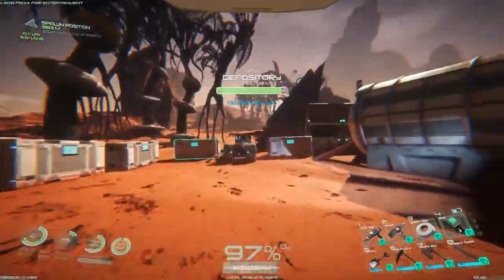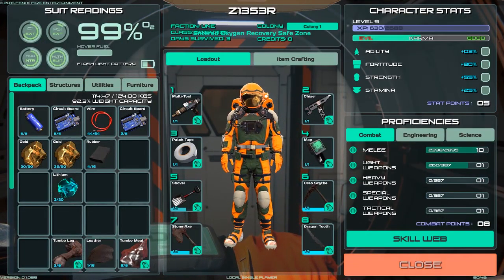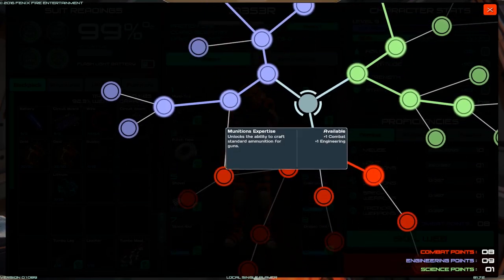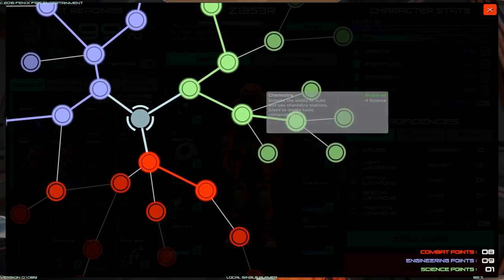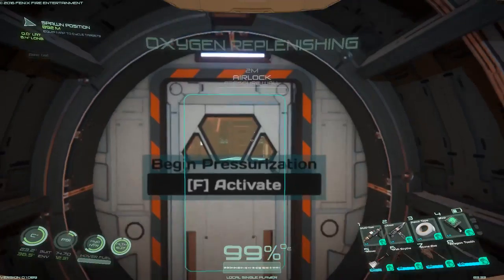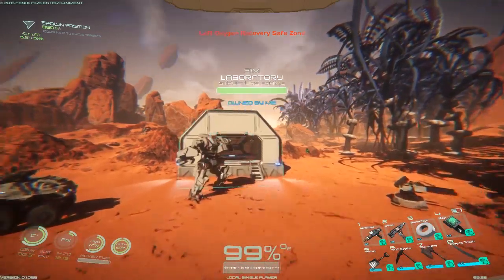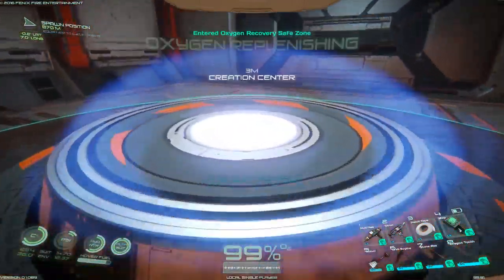We're going to take a look at getting our science points that we need. Actually, we don't even need the science points because it looks like you can do everything anyway already. Let's see what that mecha crab needs — let's go see, I might get the stuff for it and make it too.